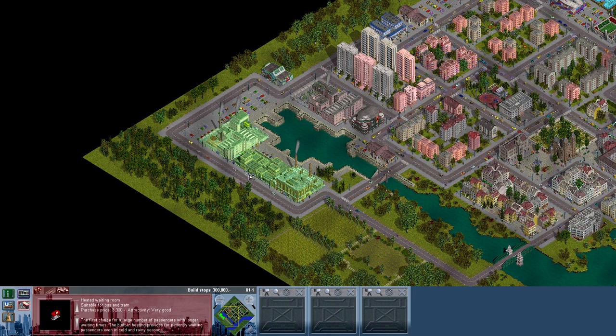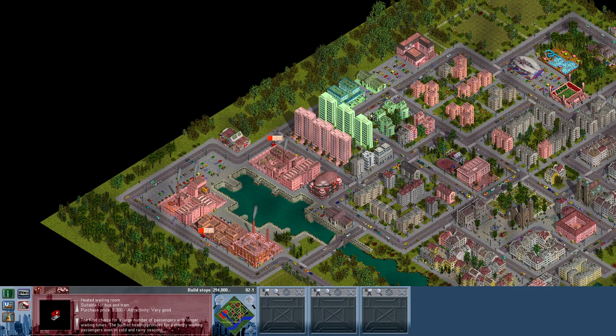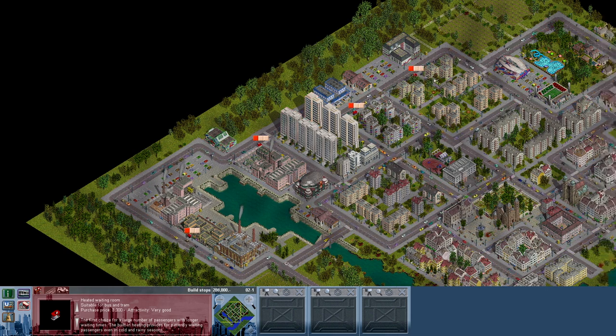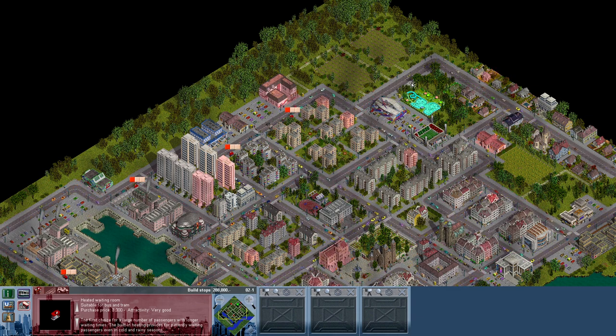Let's hook up all these factories — can I do them with one stop? There we go. We are going to hook up a couple of the residential buildings and factories, and hook up all of this area. Let's go around so we have the swimming pool also in the bus stop.